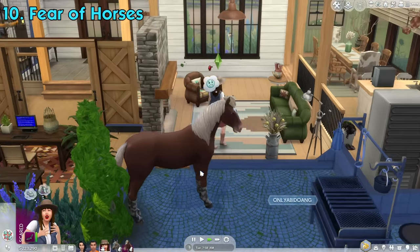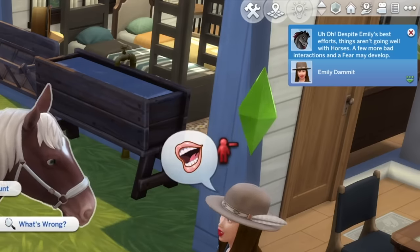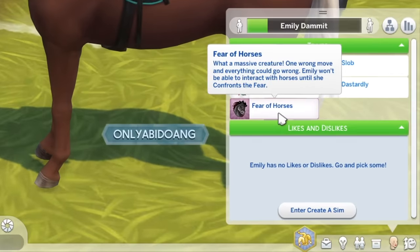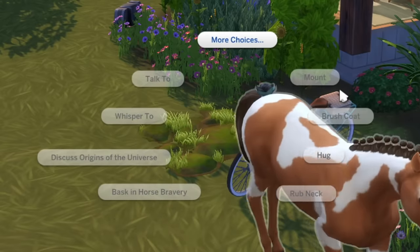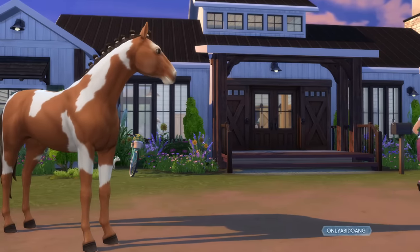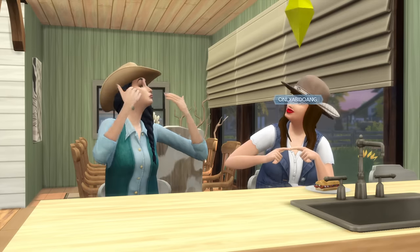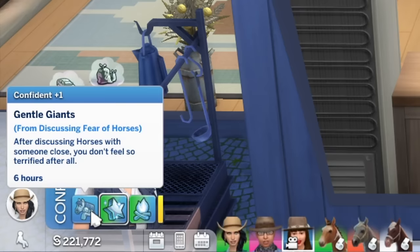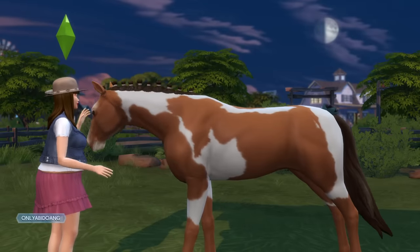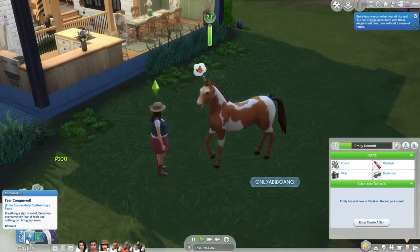If a sim keeps getting negative reactions when interacting with horses, there's a chance they will develop a fear of horses. At first you'll get a warning notification, but if you keep failing, you'll get the actual fear trait. With this fear in effect, that sim will not be able to interact with a horse again unless they overcome it — they'll also be scared when encountering one and will immediately run away. To overcome this fear, your sim needs to discuss their fears with other sims first. Once done, the fear won't disappear right away, but you can now interact with horses again. You'll then get a warning about wanting to have a friendly interaction with a horse successfully. If you do so and succeed, you will finally overcome your fear of horses and it'll be removed completely from your trait panel.